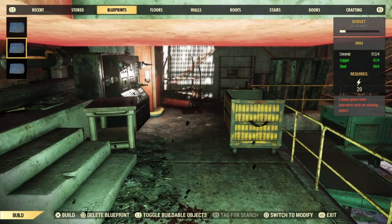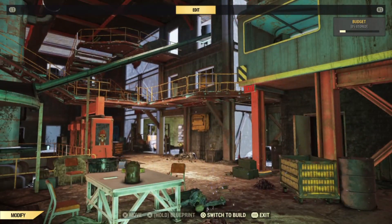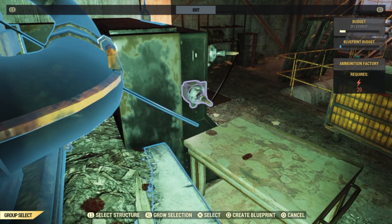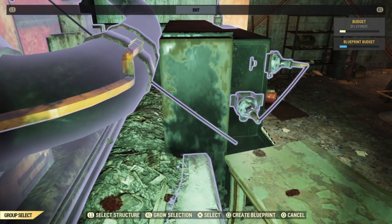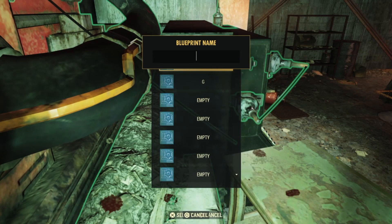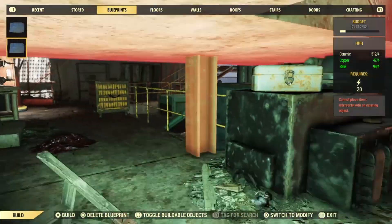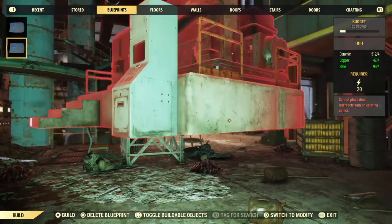Now let's show another round of this. Simply approach the machine once again, hold down the Blueprint, let go of that, select an item, hit L1 and R1 at the same time, and wander back and forth until you see that every console has been grayed out, including the actual munition, and it'll be there once more. Then simply head back to your camp and place it down.